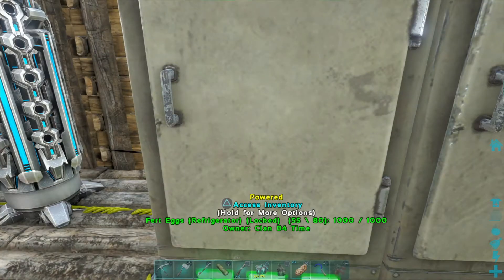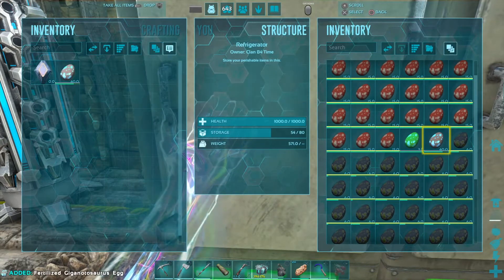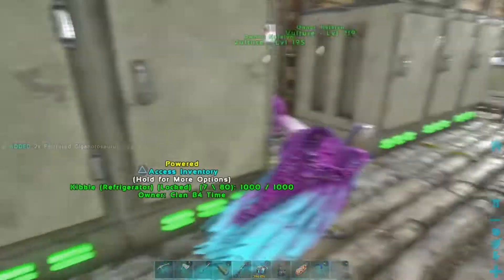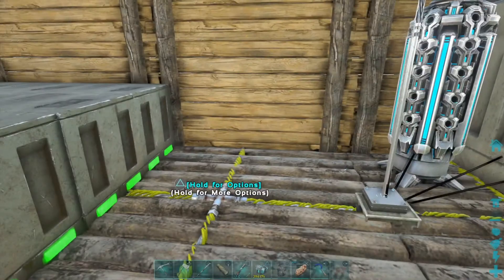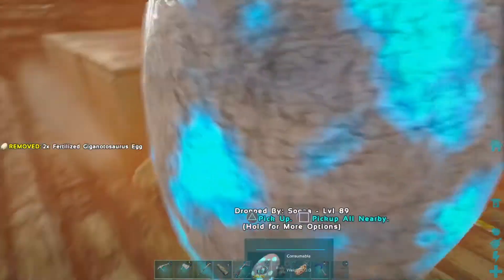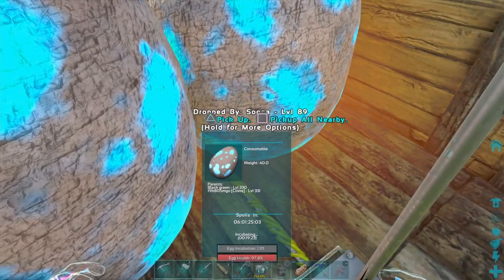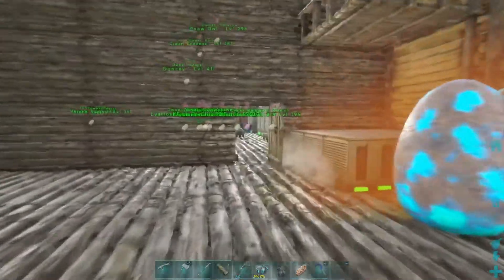We got a little bit of a lag spike here — one downside of official. These eggs right here, we're hoping to do a baby giga today, so let's check out how much time these eggs have. Let's just throw them both out and see — 34 minutes and 19 minutes.